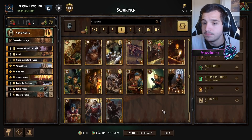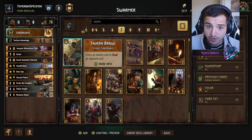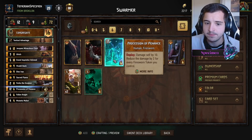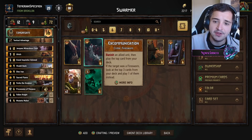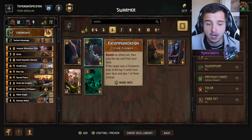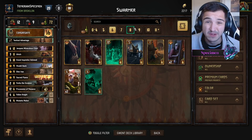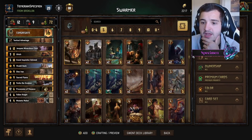At seven provisions, considerations — no auto-includes here — would be maybe Gord if you want to go down that route, Roderick, Tavern Brawl, Greater Brothers; I would say those are all pretty strong considerations. I have been using Roderick but I'm not convinced by him. At six provisions, Penance is going to be an auto-include — this card is just a 12 for 6, very consistently. And I'm just a massive fan of Excommunication. I think it's a brilliant card; helps with your consistency. Of course, in this deck, getting rid of a Firesworn isn't ideal because you're taking away points. But when combined with Senior, which I am leaning towards using, it's a great card. I'd say almost definitely it is auto.